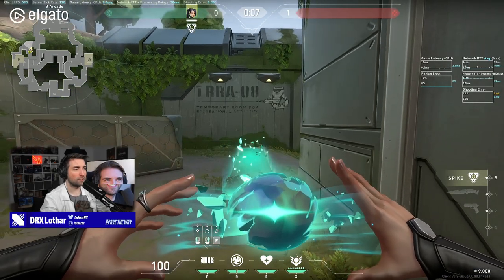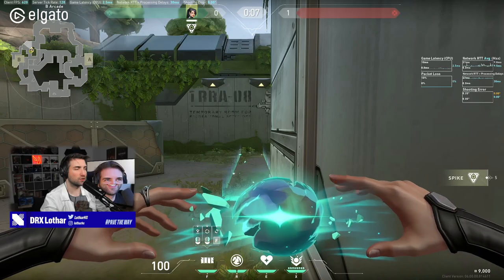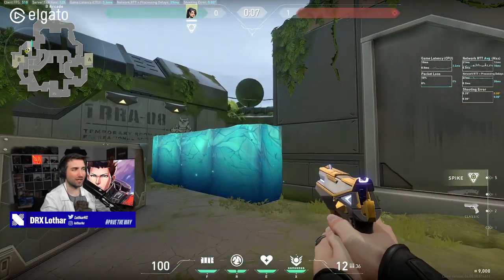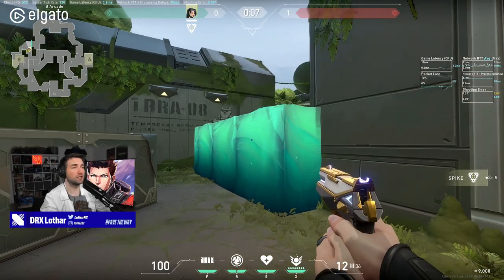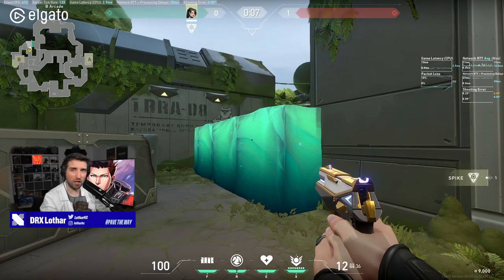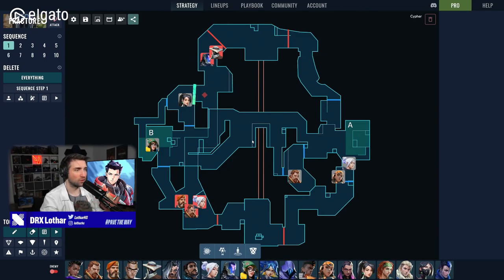What do I mean by that? When a defensive Sage is playing Fracture, she typically puts in a wall just like this at the beginning of every round, and that typically gets so much value — it's insane — because the attackers never understand what to do with that wall. What you should do? Shoot it. Now, why is the question. We're gonna go into detail to explain why it's so important to break that piece of utility.